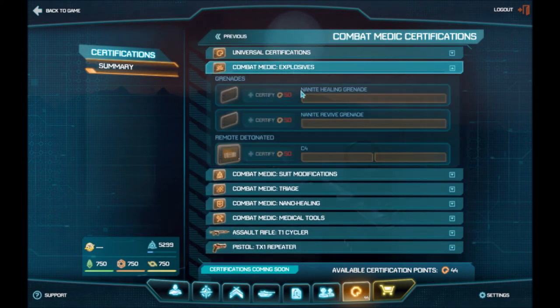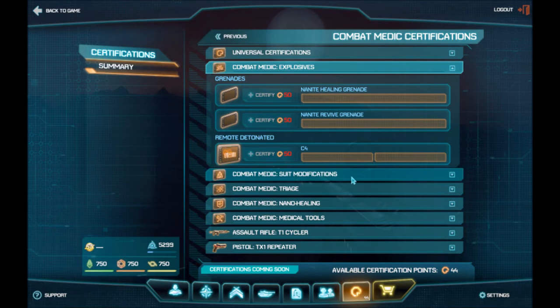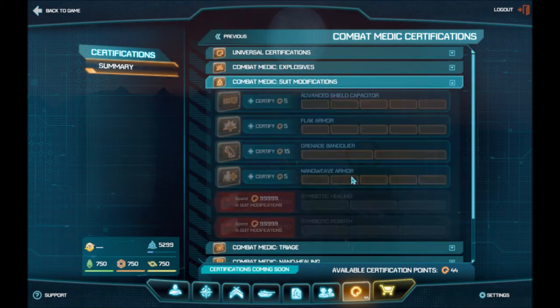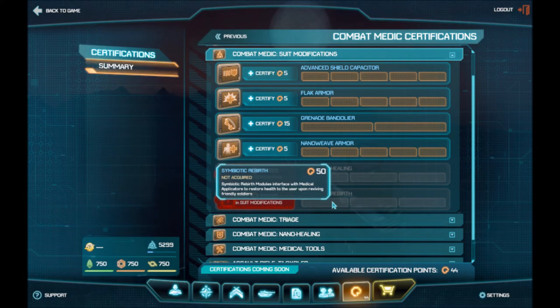The combat medic uses the same universal certs. For their explosives, they get healing grenades or C4 — I don't know why you'd need C4 as a medic, but sometimes you need it. Symbiotic healing is a cool one: while you're healing someone else, it'll heal you. If you res someone up, it'll bring them back to full health instead of just a little bit where you'd have to heal them again.